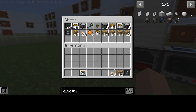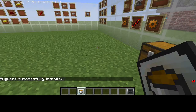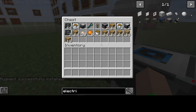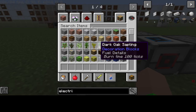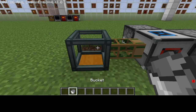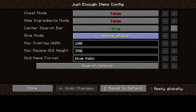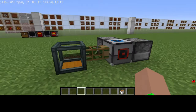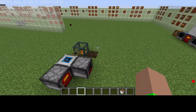Now here's a setup already configured. Place the Upgrade Kit and put the Resin Fuel in — that upgrades the machine. To get sap out, use a bucket on the output. That's how you get sap in Minecraft using Thermal Expansion, Tech Guns, and Immersive Engineering.